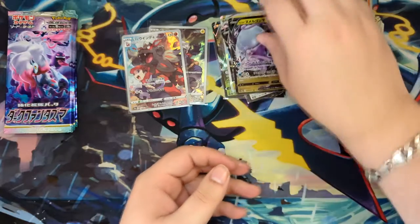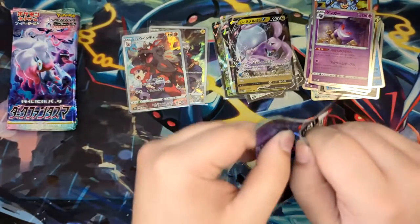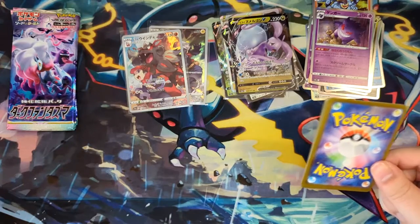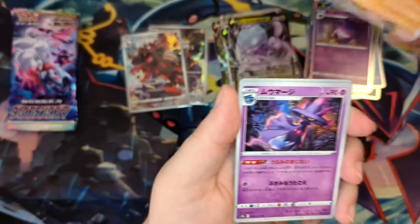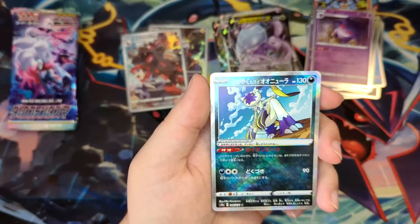I have to say, time and time again — these smaller boxes are super cool because you get so much stuff. You don't get as much fluff as in the other boxes. For example, Paradigm Trigger — I got so many commons and uncommons that are just going into my bulk storage. But for this one, I feel like you get more for your money, but that might not end up being true.